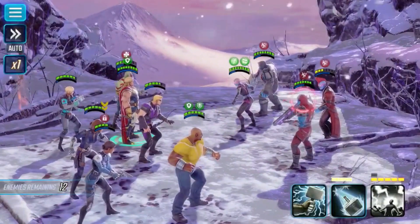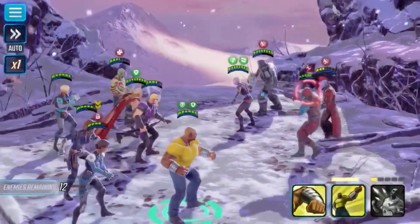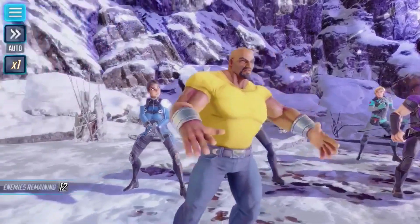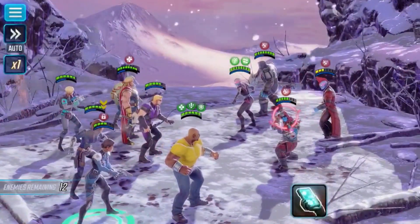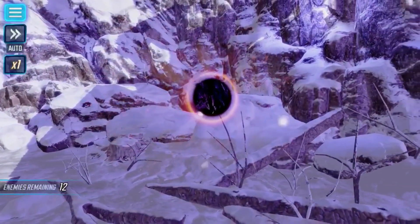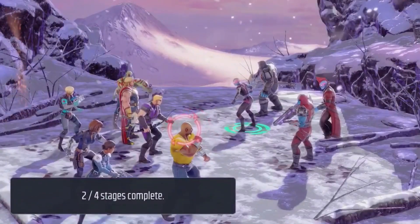Who remembers when in the Marvel films, Thor is lying down in front of the Guardians of the Galaxy, and Drax says to Star-Lord: he's not a dude — you are a dude, he's a man, a handsome, muscular man. And the look on Star-Lord's face — brilliant.